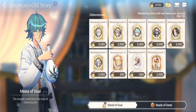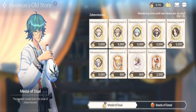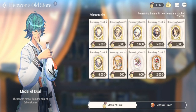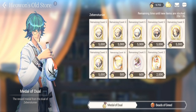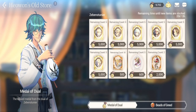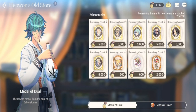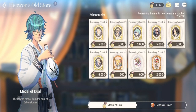Do not use your Medal of Duel for Levy Stokes. Same case as the Beads of Greed — you need to be able to buy your generals when you have enough. Eight shards times 5,000 is around 40,000, so you need to reach 40,000 first before purchasing shards. That way you're sure about the general you need at that time when you purchase and fuse them.